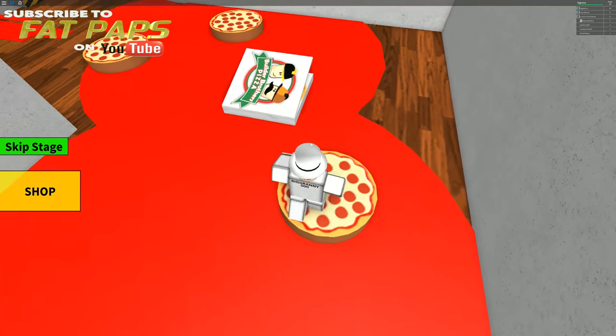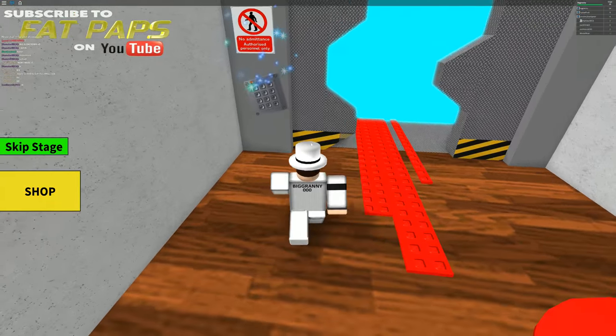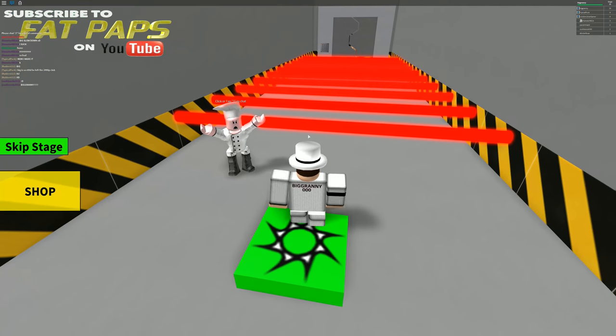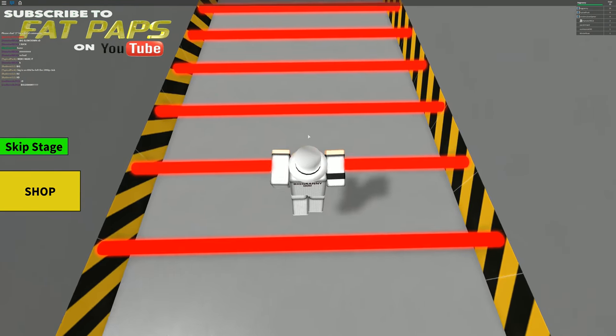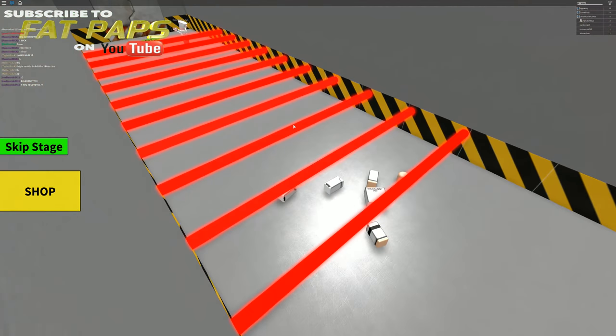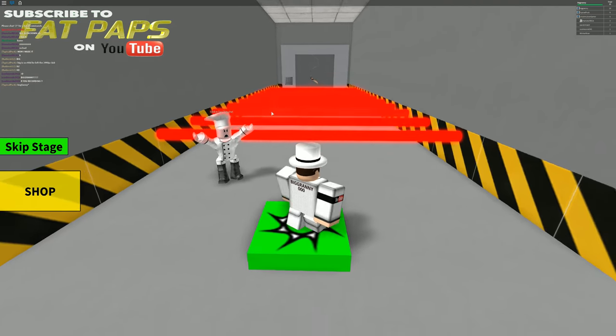Man, who knew jumping on bloody pizzas was going to be so hard? And I did it, of course. Oh boy, I don't want to step on that blood. There we go. He's just saying, tap question mark to chat. Oh my gosh. No, I died. We're on stage 15 now — I think we're doing pretty good.